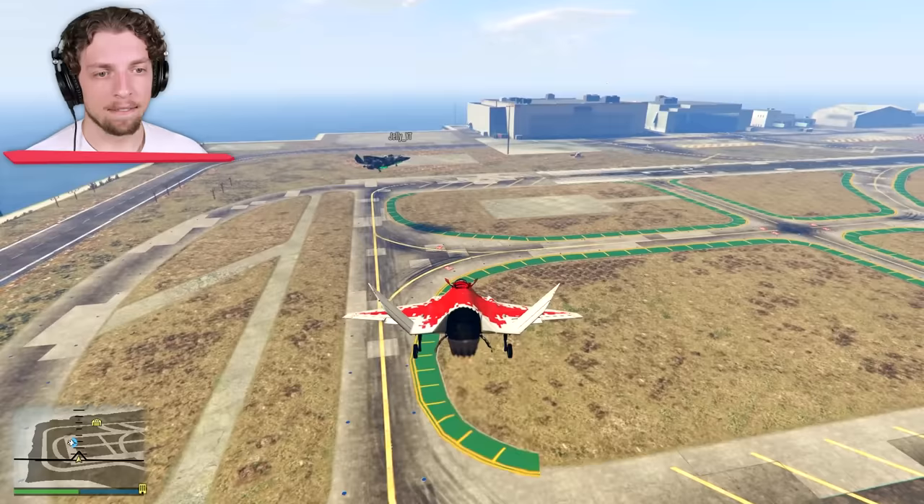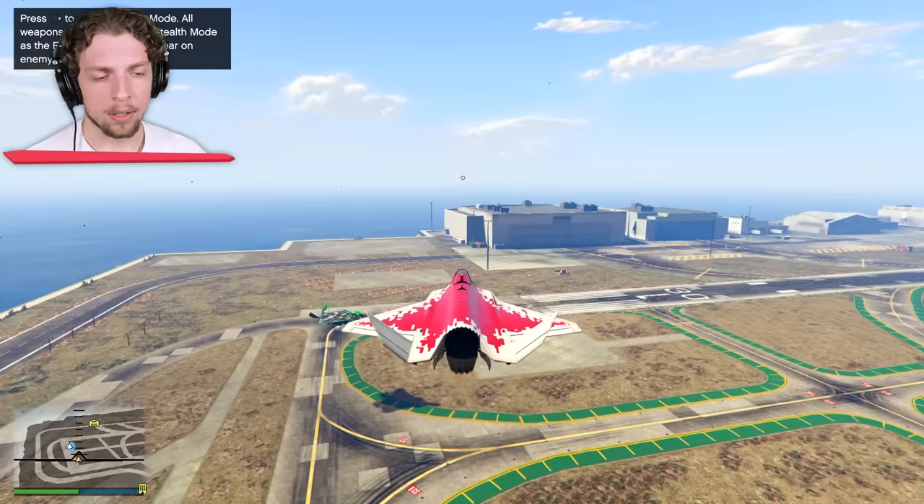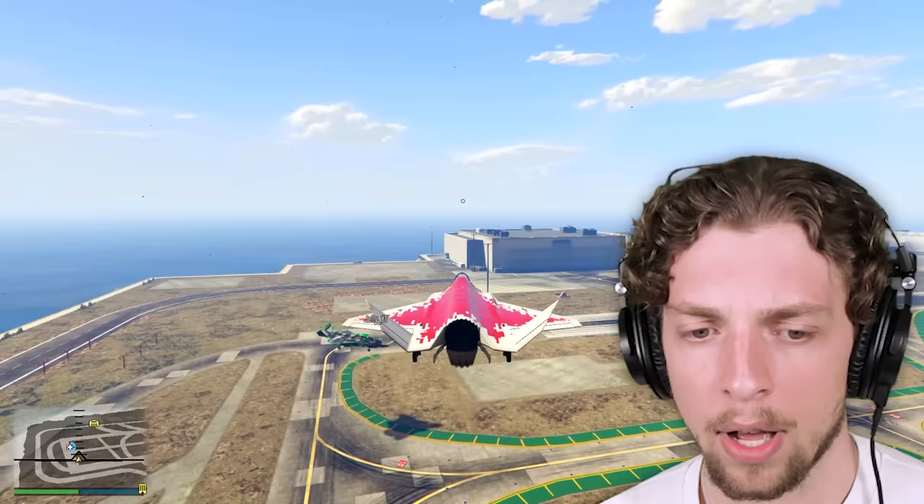I learned that you can enter stealth mode by holding the right D-pad button. What is that at the top? Stealth mode? Look, we've got like some fans and stuff at the top — yeah, that's to make it hover. Whoa. This thing hovers, man. We've got missiles. Explosive minigun? How do you go into stealth mode? I don't actually get it.